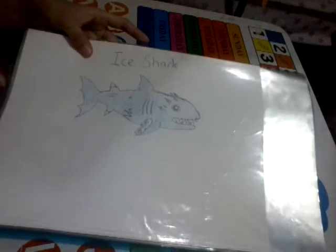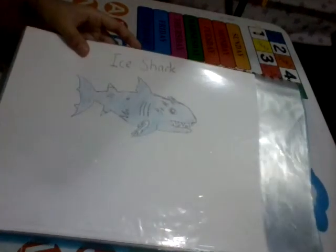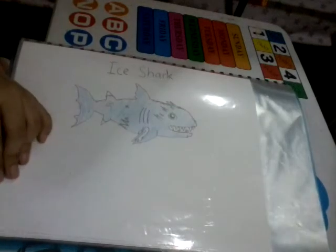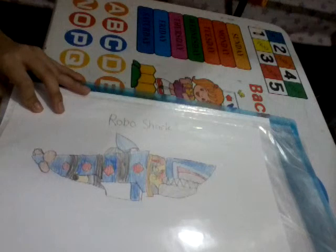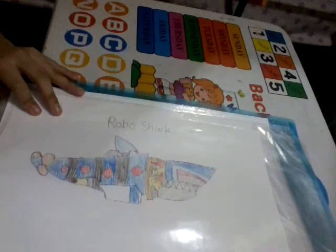Next is the ice shark, the second shark you'll get in the special section. He has the power to freeze fish and then eat them. I drew him like a fish because I don't really know how to draw him properly. Next up is the robo shark — he is technically a robot and actually uses bombs. It is the third one in the row, and one of my favorites too, but I messed up the tails.